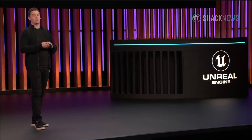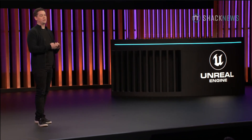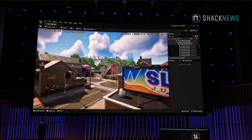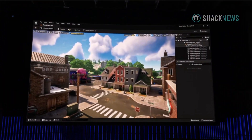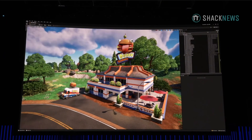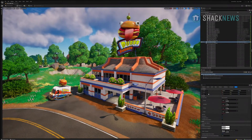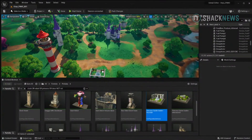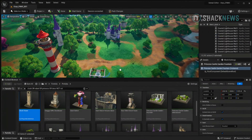Let's take a closer look at UEFN features and workflows. Let's start with the basics. Unreal Editor for Fortnite runs on PC and is integrated directly with Fortnite, so you'll have access to over four years of content, all for free, to get you started. What's special about UEFN is what we call Live Edit.